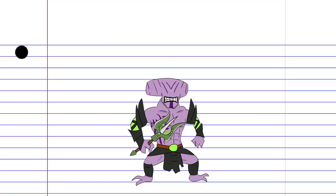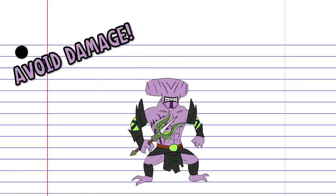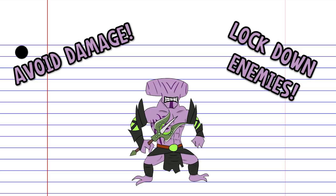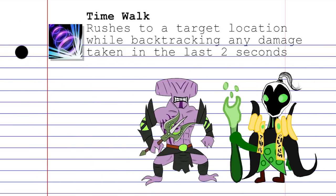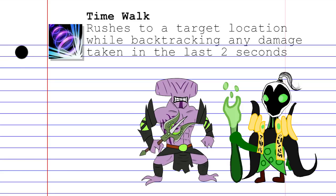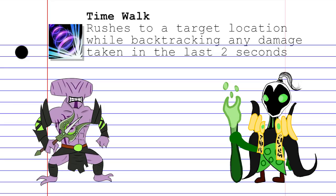Faceless Void is a melee agility hero capable of avoiding large bursts of damage, in addition to locking down enemies with his bash and ultimate. Up first is Time Walk, which allows Void to rush to a target location, negating any damage he's taken in the last two seconds. This is a versatile skill that can be used to initiate onto the enemy or to reverse any punishment taken, which is particularly useful during big teamfights or trading during the laning phase.